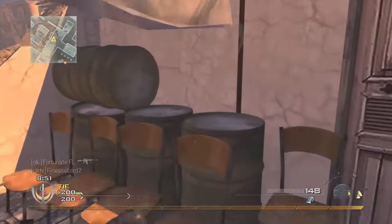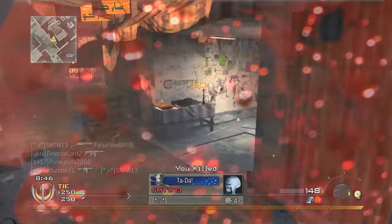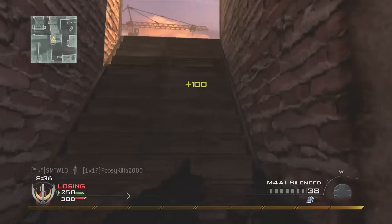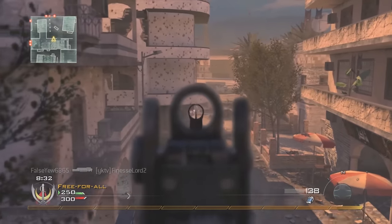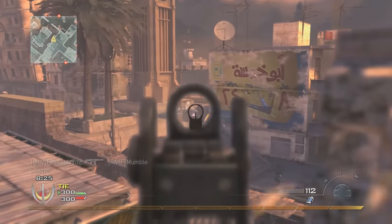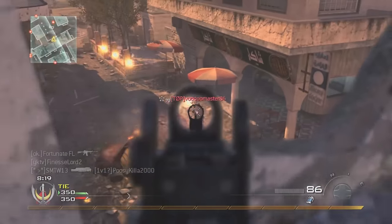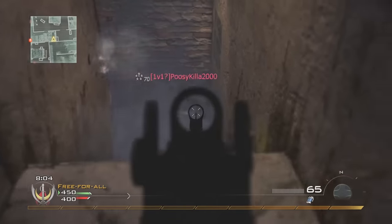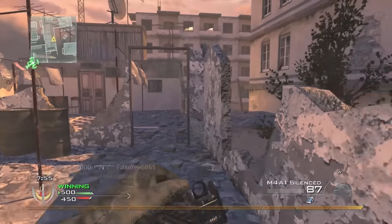I switched up the killstreaks — I'm just using UAV, Pavlov, and nuke. At some point I'm probably going to use like harrier or chopper or something like that, just because it is Modern Warfare 2 and I'm gonna take advantage of the killstreaks. Obviously you use the killstreaks to get a nuke in this game. That accuracy sucked but for the most part I'm gonna try and make it as many gun kills as I can — as entertaining as I possibly can.